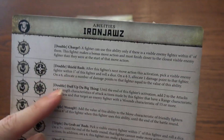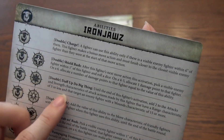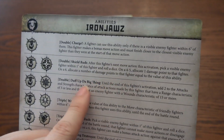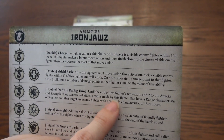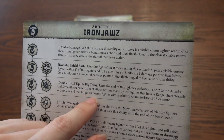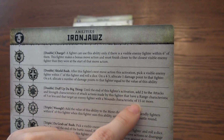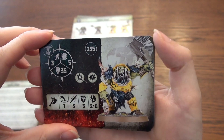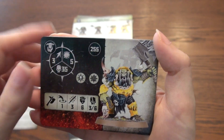And also — Duff Up the Big Thing. Until the end of this fighter's activation, add two to the attacks and strength characteristic of attack actions made by this fighter that have a range characteristic of three or less, and that target an enemy fighter with a wounds characteristic of 15 or more. Neat — so he goes after big guys, which makes sense for a big bad orc.